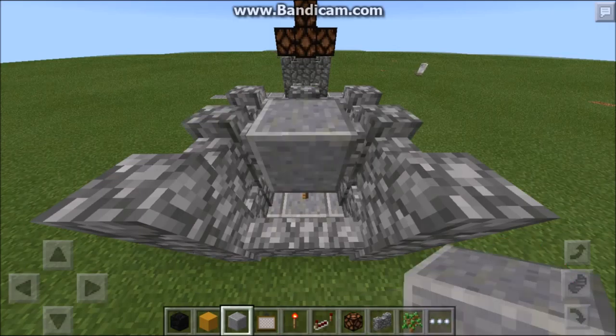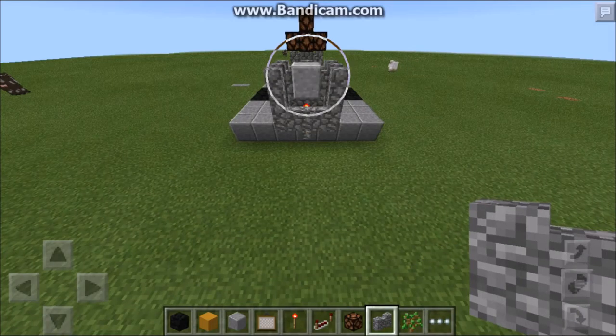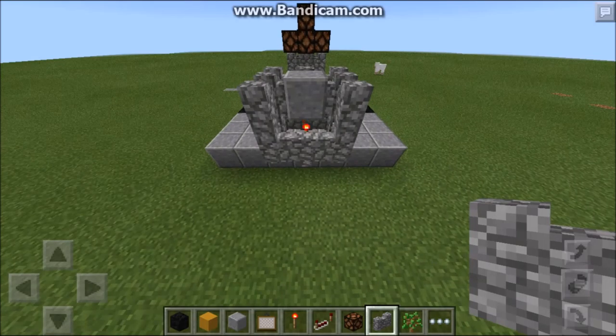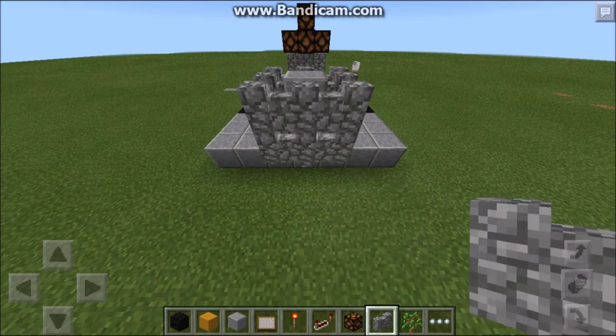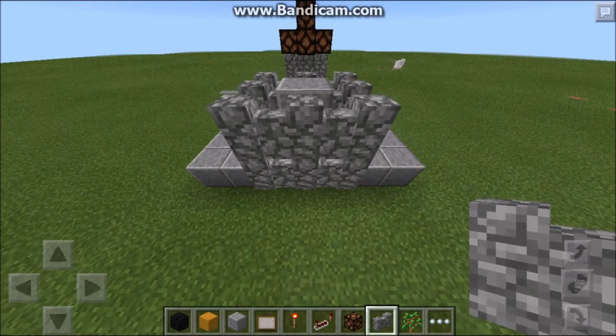And then we must place a block over it. And then just place the cobblestone wall at the gap.